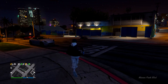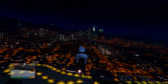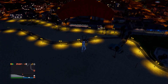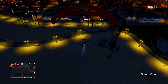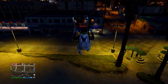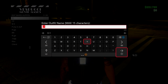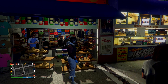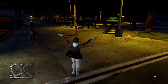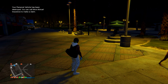You now have the duffel bag on your outfit. To save it, get on a flying vehicle and fly high above the mask store. Jump off, open the parachute straight away, and land right in front of the mask store. Before taking off your parachute, spam right D-pad to get onto the menu. Once on the menu, save this outfit — when you re-equip it, it will have the duffel bag on. Now I'll show you how to put it onto any other outfit.